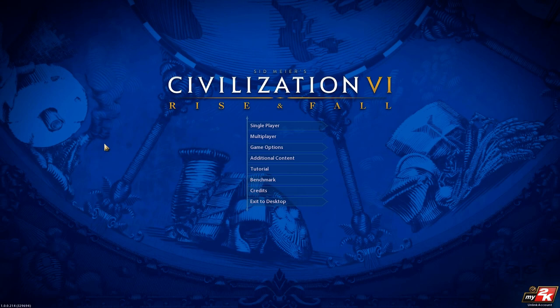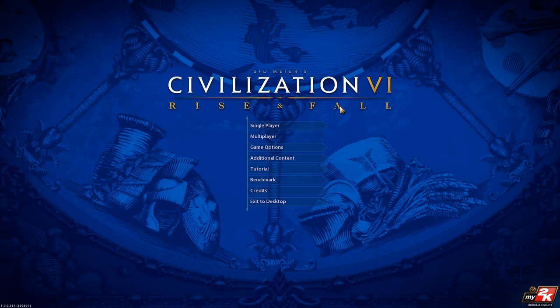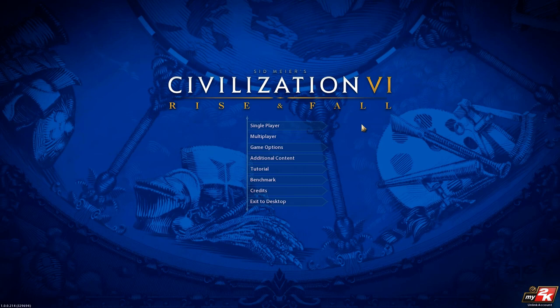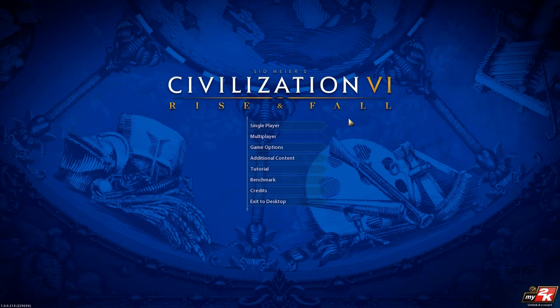2K for Axis sent me this preview code, and it has a couple of caveats. One, it's not final, so it might break and everything might change between now and release. It's just got 6 of the new leaders, and it's also limited to only 150 turns. Now, 150 turns is a long time to see all the new stuff, but maybe not quite enough to fully finish the game.